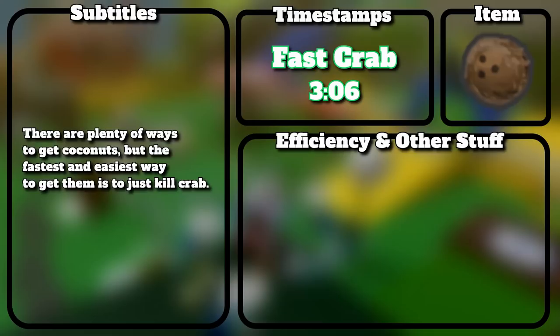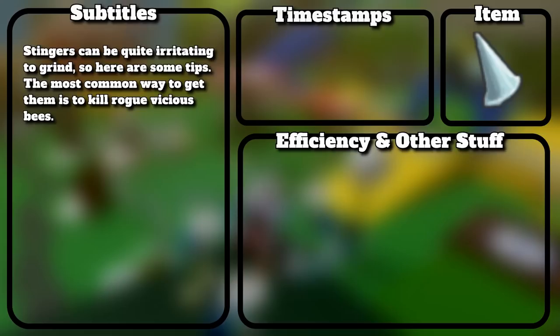There are plenty of ways to get coconuts, but the fastest and easiest way is to just kill the crab.